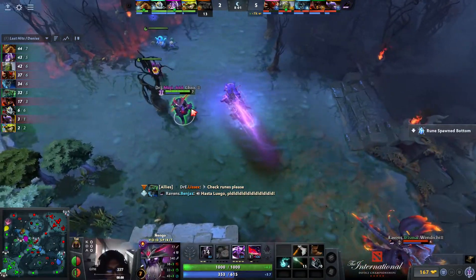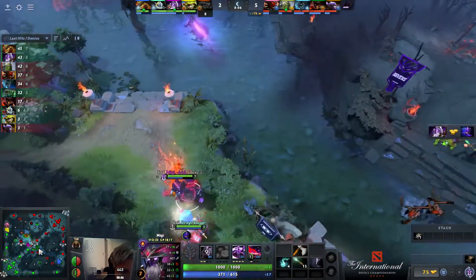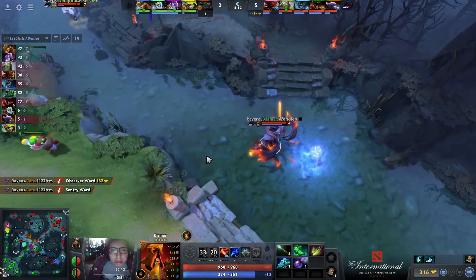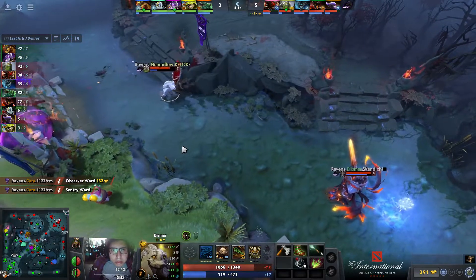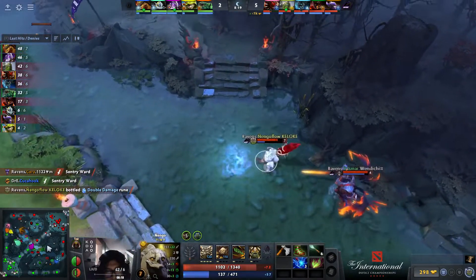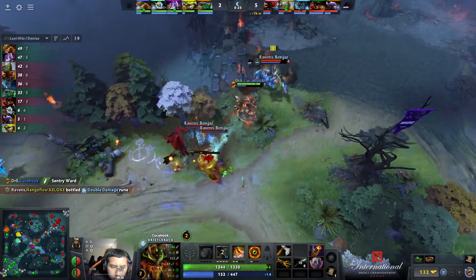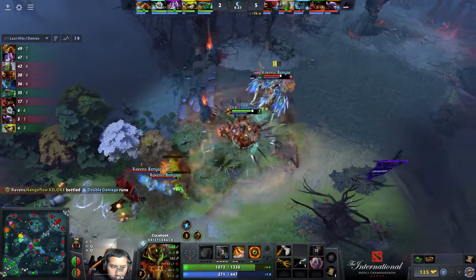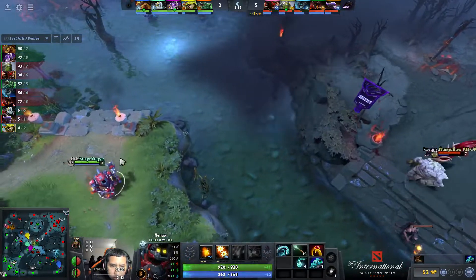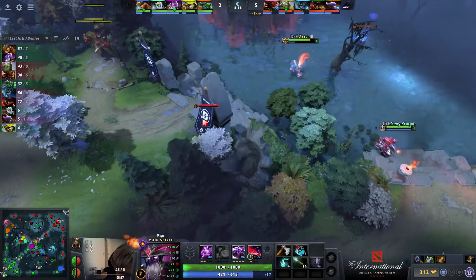Miggy moves back toward the mid lane, not even getting lucky picking up that rune. It's Dismar taking the double damage rune — Doom having a fantastic start. They might even keep it for Nyango — you need additional attack damage as a Tiny; 151 damage. I wonder what they want to do with the DD now, because it's pretty much a guaranteed kill onto anyone. Maybe Bristleback — they'd need another hero to rotate. Maybe they smoke down bottom after shoving a creep wave and play with the familiars — a kill there can really open up the tower.